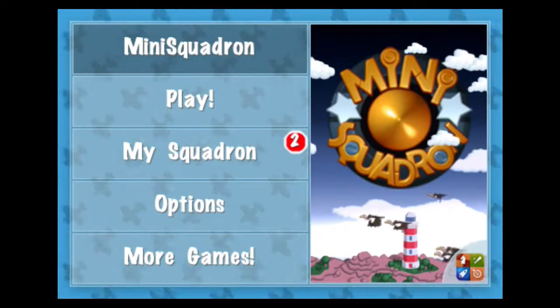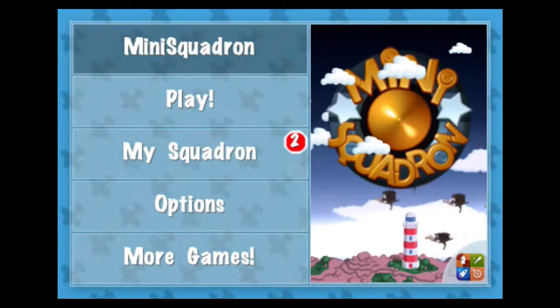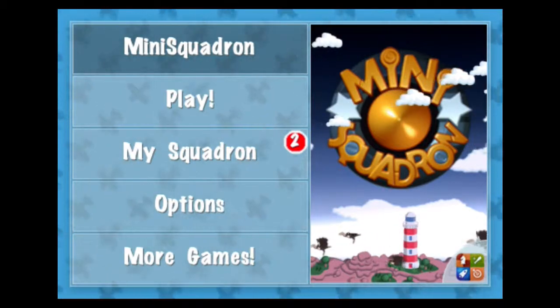So this is the main menu. Your first choice is play, and your next choice is my squadron where you can check out the planes that you own, and of course some options and links to other games by the same company.